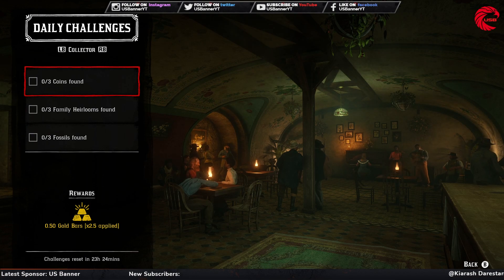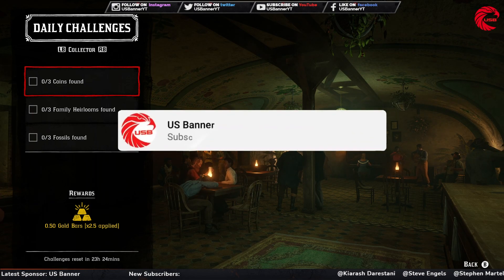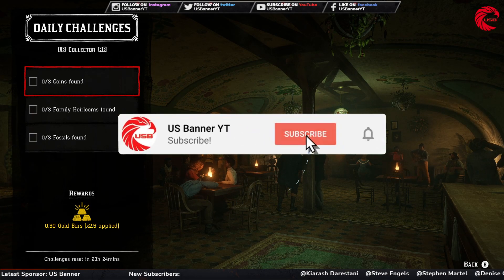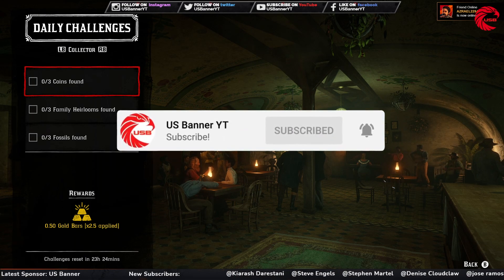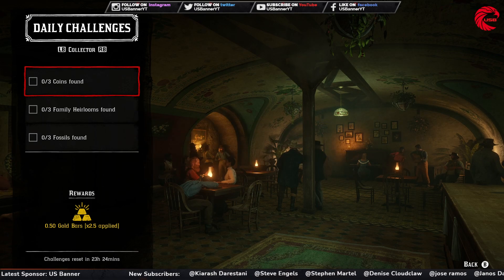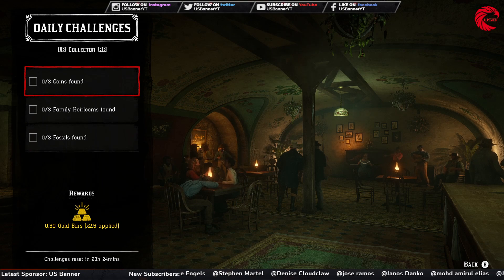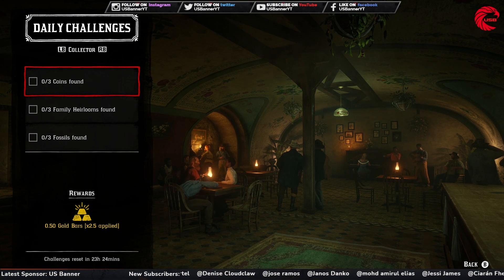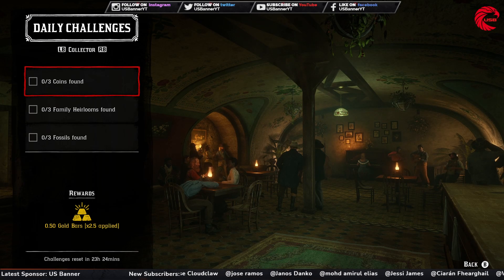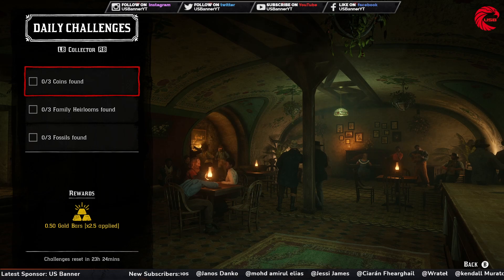Before talking about the Collector role, let me tell you today's collectible cycles. All fossils are cycle five today, American white flower is cycle six, terror curse is cycle four, lost jewelry is cycle five, antique alcohol bottles is cycle six, bird eggs is cycle five, arrowheads is cycle six, family heirlooms is cycle four, and coins are cycle five today.